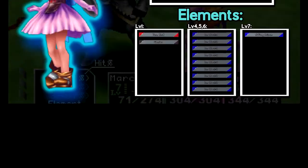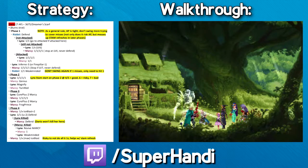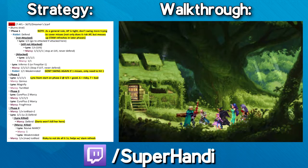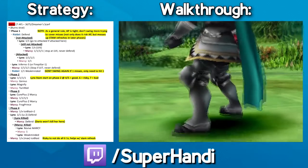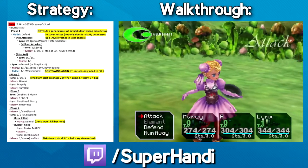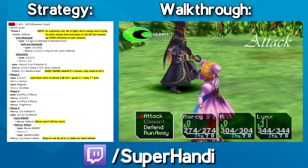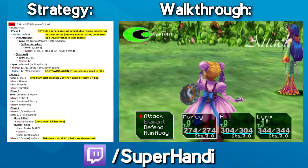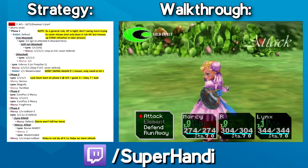As we get into the fight, this is on emulator as you can see my inputs at the top of the screen, but this does work on the remaster and on original hardware as well — it's just easier to record off an emulator save state. Also, this is not an exhaustive guide on everything that can go wrong or right in this fight. There's a reason it is heavily annotated in the notes linked in the description. This fight sometimes takes practice, especially for speedrunners, but if you save before it and follow the guide closely, you should be able to get through it.